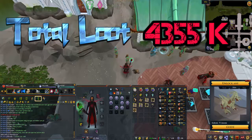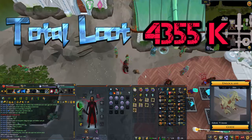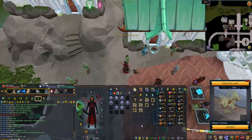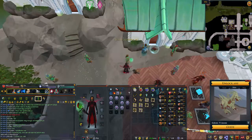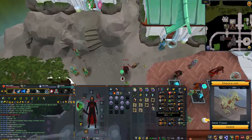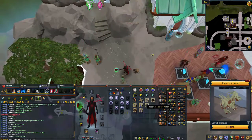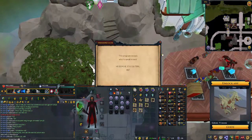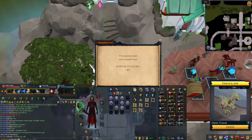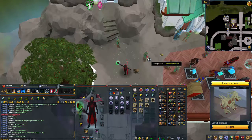The 10 clues in total comes out to 4.3 mil — last episode it was 4.1 so we're up about 200k, averaging 430k per clue. Not that much, but we are going up. Hopefully we'll get a die or something nice soon, because I checked and it was in July that I had my last die — that's a really long time ago. Not that I'm salty, but I would like something to keep me motivated to do clue scrolls.